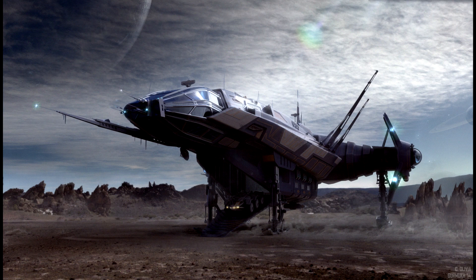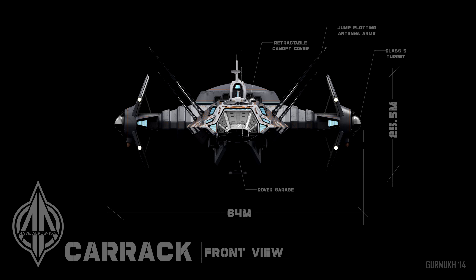What is up gamers, it's Gio here, and it's that time again where they release a new concept ship — the Anvil Carrack. What's funny is Ben said the Constellation is more the Millennium Falcon and this ship is more the Voyager, so this ship is hands down made for exploration. If you have a Constellation Aquila, I would definitely trade or melt it for this ship. It comes with LTI and it looks beautiful.